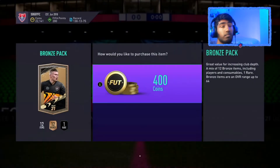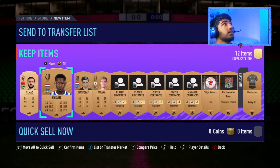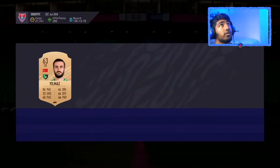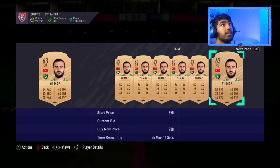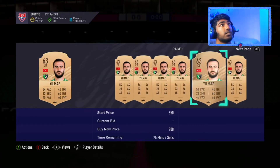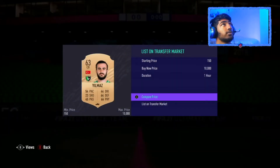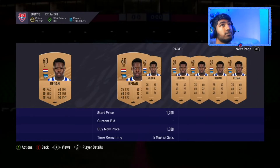Basically just start opening bronze packs. As you can see I've got four cards here, four players, one is rare. All you have to do is sell at least two or three players for minimum price to get your money back. This guy goes for around 200, so he doesn't go for anything — just keep checking through the players.